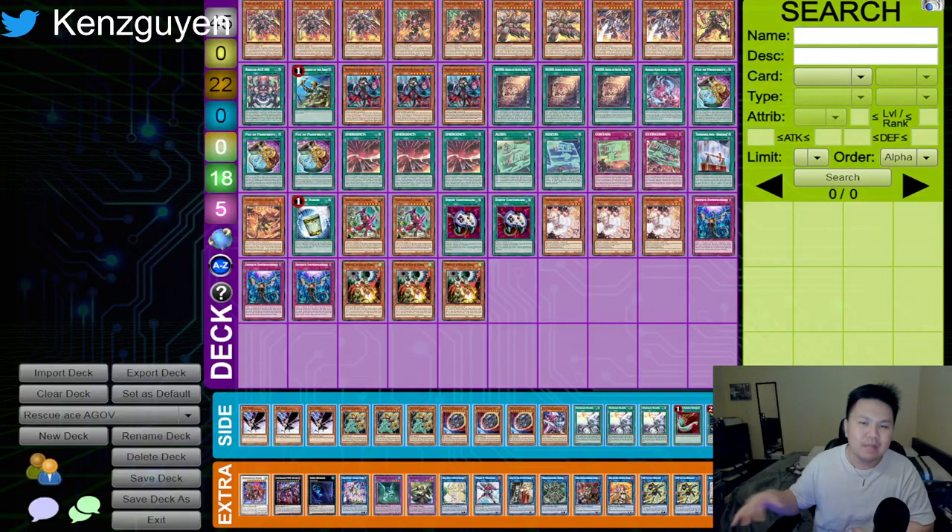As we can see now, it's kind of settled to where it's Rescue Ace, Tier Element, and Purrely. Obviously you can play rogue decks, but it's at least more stable — unlike before where it was basically a free-for-all. Now when you're preparing for a deck, your non-engine is going to be targeting the Rescue Ace deck because it just makes sense by statistics.